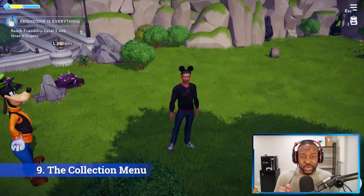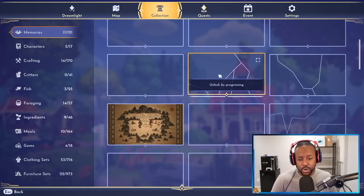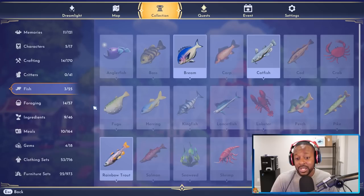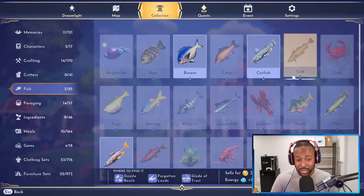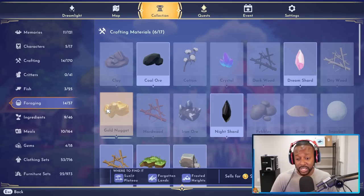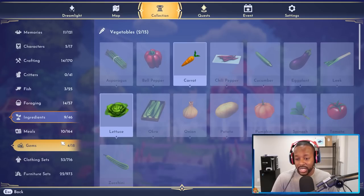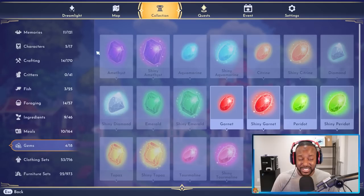One final beginner tip: make sure you check your Collection. Press O on your keyboard on PC to open it. Beyond memories and fragments, if you go to Fish for example, you can see what you've caught and where things are located — including things you haven't caught yet and where to find them. This works for ingredients too: looking for gold nuggets? The Collection tells you where to find them and that they sell for 20 gold each. Looking for okra? It'll show you exactly where to go.